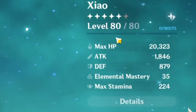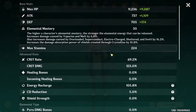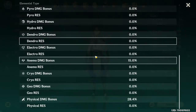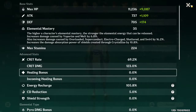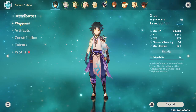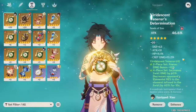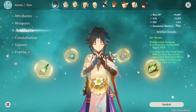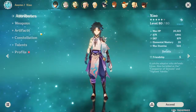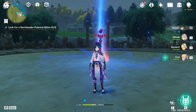His attack is 1800, defense is 800, elemental mastery 35, max stamina 224 — very copium, not the best. His crit rate is pretty good actually, but his crit damage is very lackluster. He only has 15% physical damage bonus from the weapon. I haven't grinded the domain in a while — only about two weeks. His off-piece has very copium stats: 13, 13, 14. He needs more crit damage. The Crescent Pike is level 70 and Xiao is level 80.